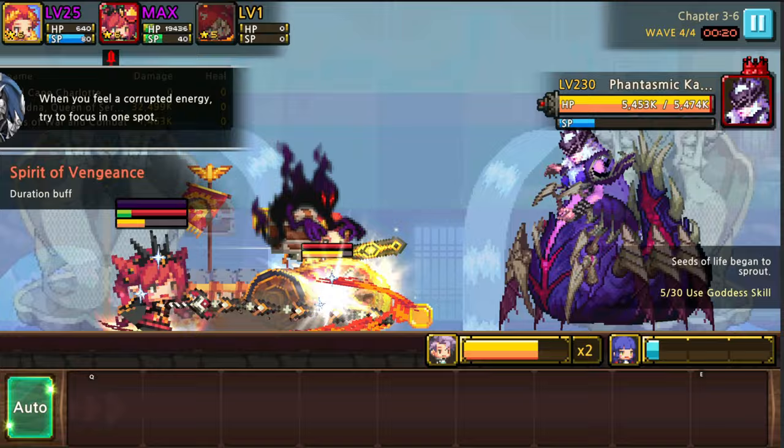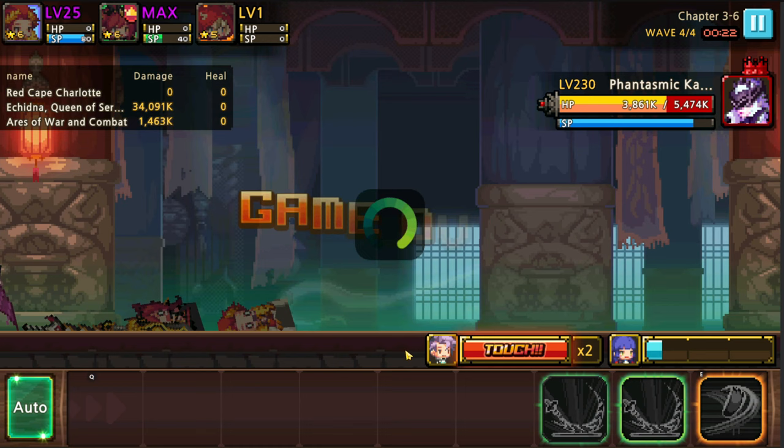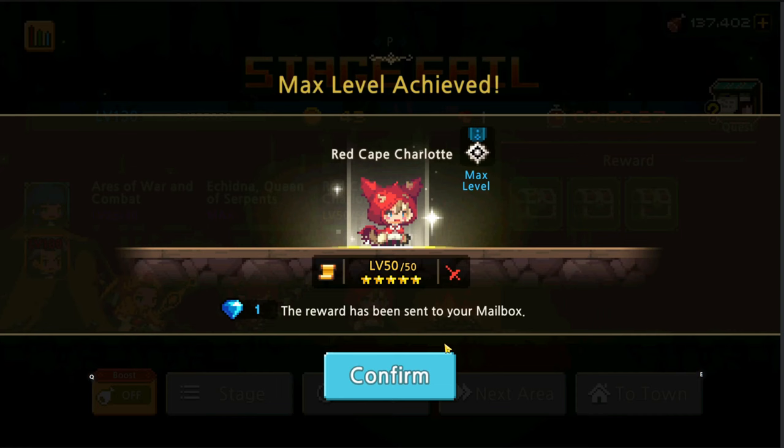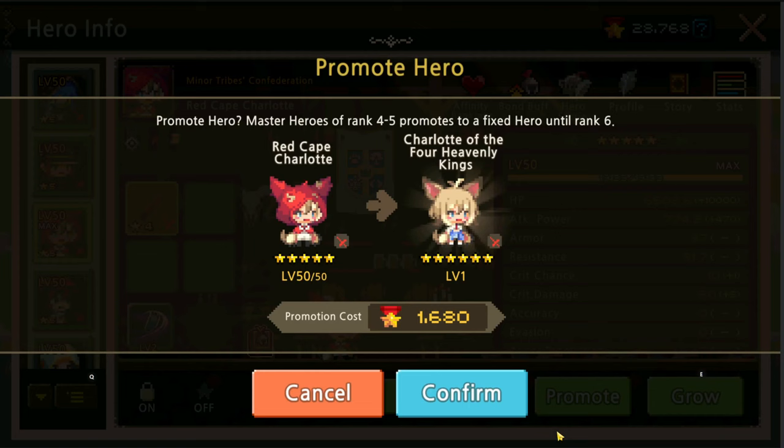I should put a healer in because we killed that boss but yeah, that last boss is just too strong. But you don't have to worry too much because we still get the XP — so even though we got a game over, we got tons of XP. We were able to get Charlotte to level 50, so we'll level her up from Red Cape Charlotte to Charlotte of the Four Heavenly Kings.